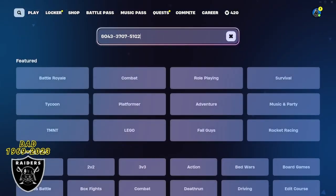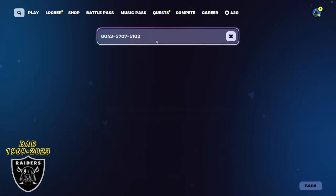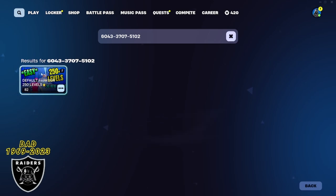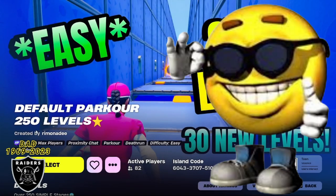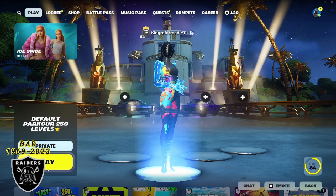First, open your game library and paste in the code 6043-3707-5102. As soon as you type it in, press enter and you're going to see the default parkour map appear. This is one of our favorite maps, so shout out to Ramon for these amazing XP maps. As long as the purple XP sticker is there, the map is still active, so press select, change it to a private game, and then jump right in.